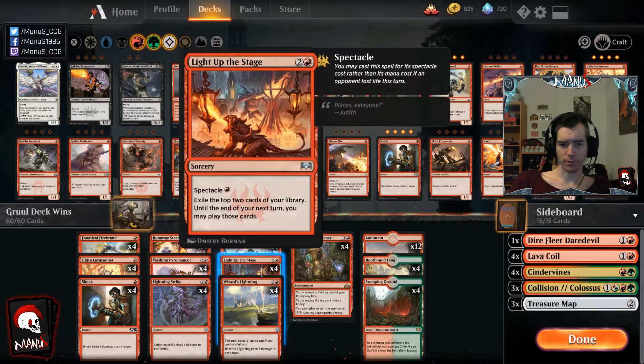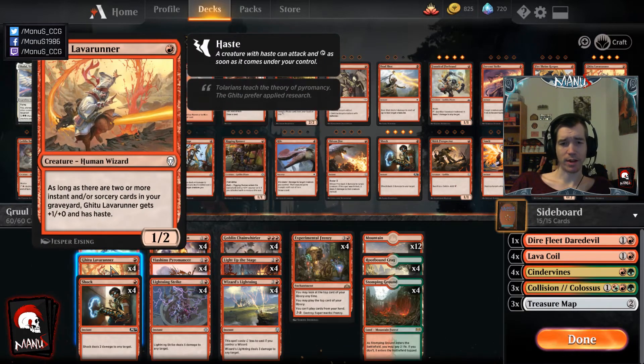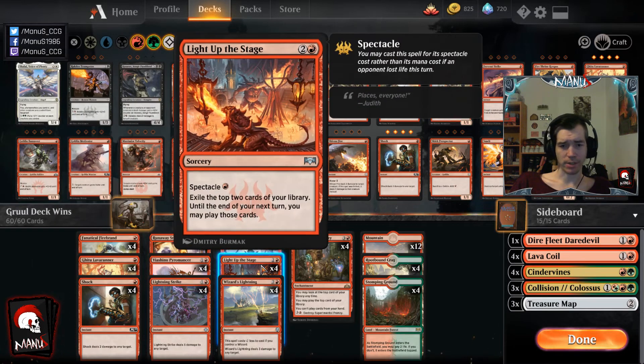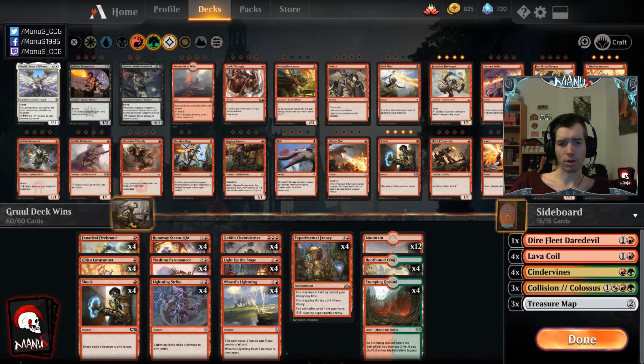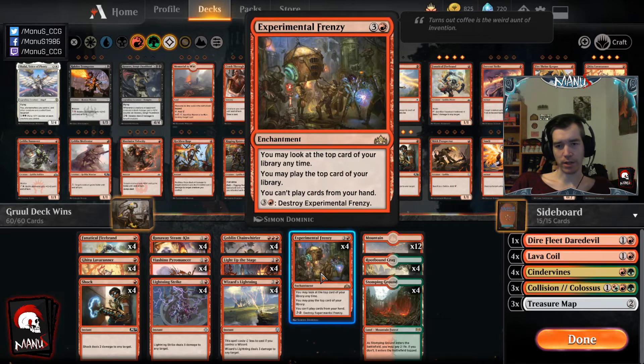Light Up the Stage is the card advantage engine. Divination for one mana is great, and it's a cheap spell for Lava Runner — sometimes you go turn one Lava Runner, turn two Shock or Light Up the Stage or Wizard's Lightning into another spell, then attack for two. It also helps you hit land drops and makes one-land hands more keepable, especially on the play. Frenzy is still the powerhouse it always was — decks that can't answer it basically cannot beat you once you're behind on life total.